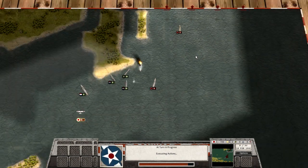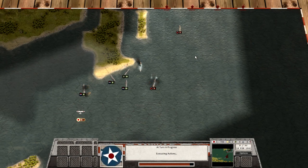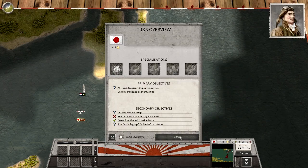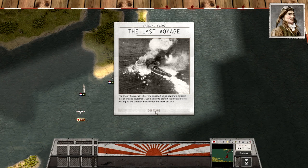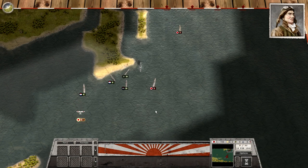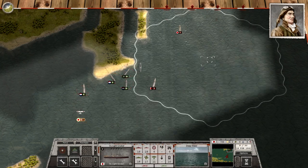So this cruiser of ours is probably dead. They just launched more torpedoes against it, this time only damaging once, and some naval gunfire as well. This light cruiser of ours in the north is probably done. The enemies destroyed several transport ships causing significant loss of life and equipment. Our inability to protect the invasion force will impact something.